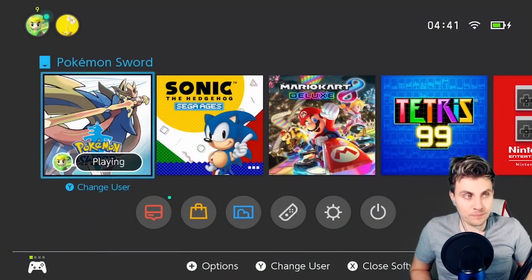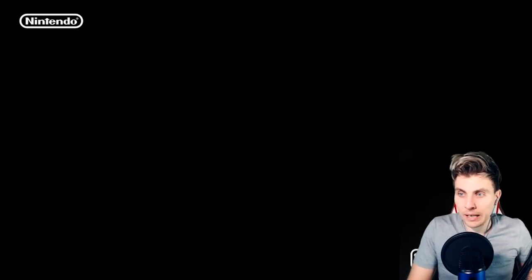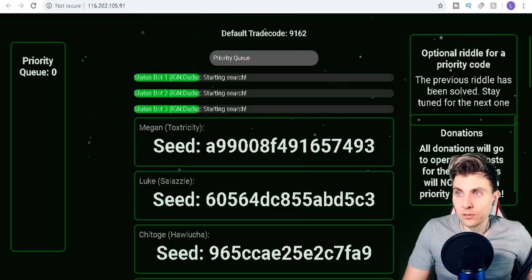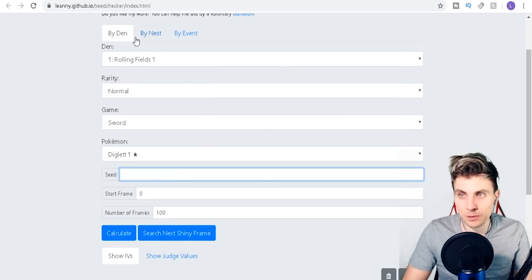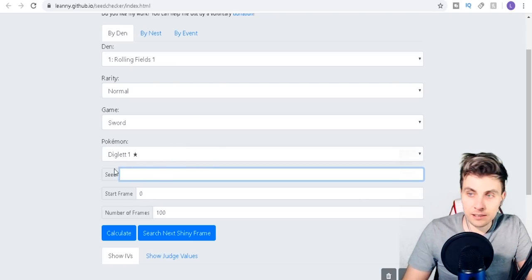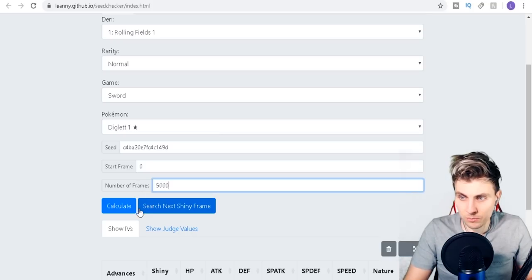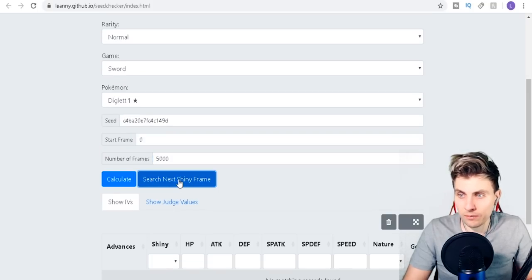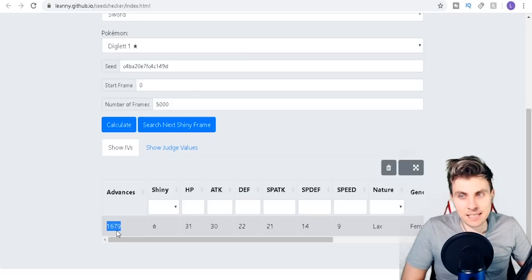We're going to reset the game right now — we've got our seed so we can let that sit. The next step is to go over to the Seed Checker site, which will also be linked in the description. When you're on this page, come over to 'seed,' paste your seed in, set starting frame to zero, and set the number of frames to maybe 5000. Then hit 'search next shiny frame.' Like magic — our next shiny in this den is going to be 1679 skips away.